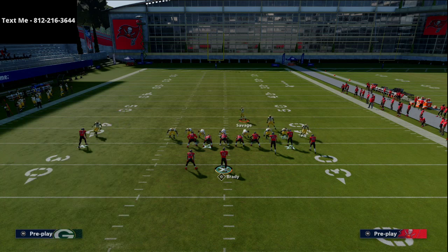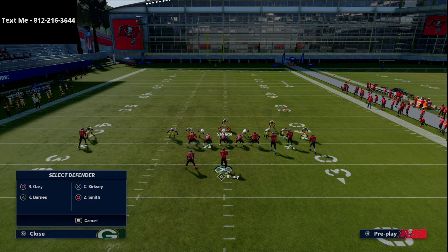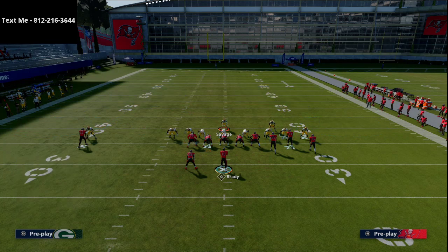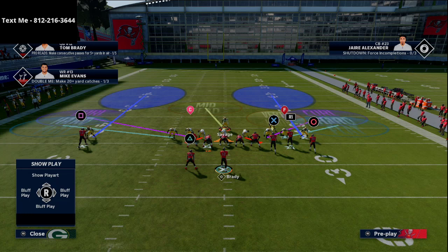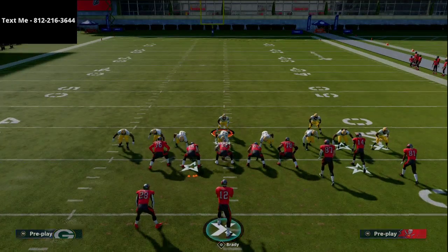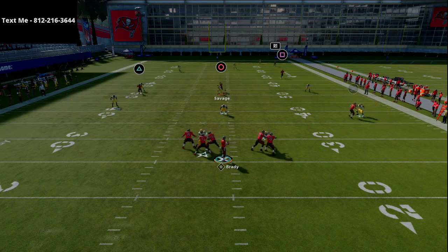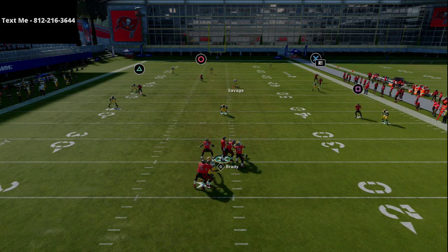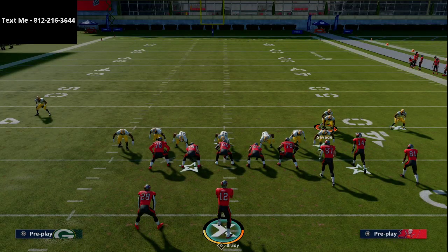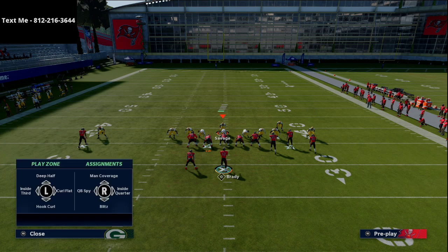Every now and then I like to mix this up with some coverage. I don't run a lot of coverage because I want my opponent to always be stressed about the pressure, but one thing you can do is go to Cover 2 Invert — shade coverage down, put curl flats out for the inside linebackers, then take the safety into the middle third. It's just straightforward coverage defense, blitzing two people with decent coverage — simple but effective. Throw in some soft squats every now and then to mix things up.